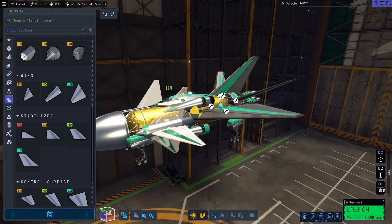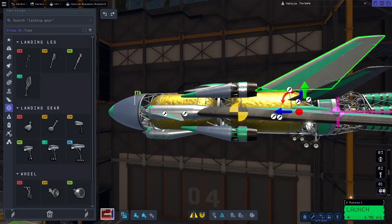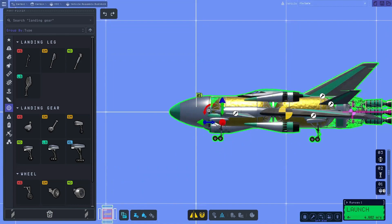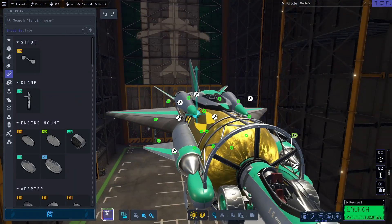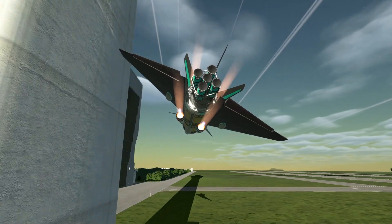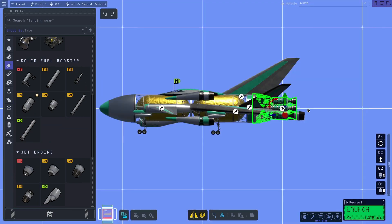The Rapier engine was the end-all, be-all for SSTOs in KSP-1. They tank my performance too hard in KSP-2 for me to even get a feel for them, so I'll be using the Whiplash for atmospheric propulsion. You also have to build a bit larger in KSP-2 due to the new massive hydrogen tanks. We started with those large hydrogen tanks that aren't very dense, and the large nuclear engine that will burn their fuel.